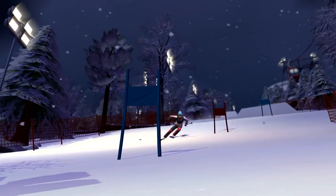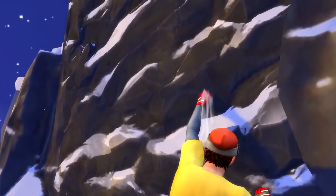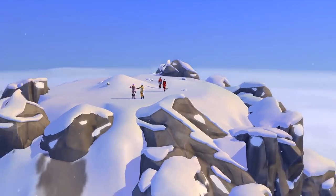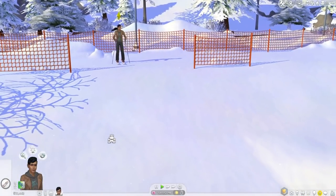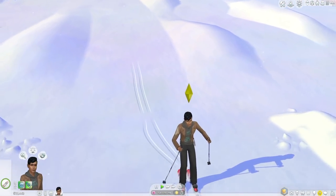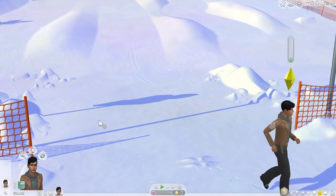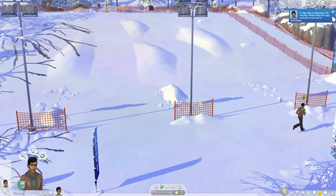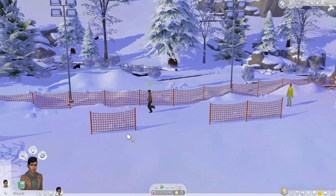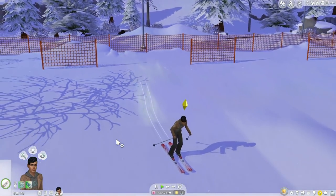Now let's talk about the winter sports. The first thing I thought of was adding another career, because when you hit level 10 of the skiing skill you can actually be a ski instructor, but it's just a little rabbit hole thing where you don't actually see anything. I think it would be really fun if our Sims could become skiing or snowboarding instructors and actually go to the hills in Yukimatsu to give lessons. I think that would be a really fun active career — a great contrast to the salaryperson career, which is more rabbit hole than careers we've gotten more recently.